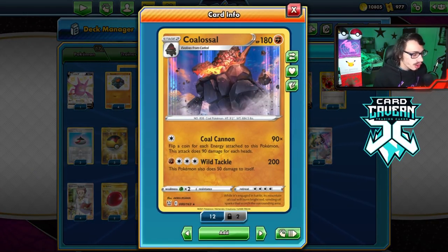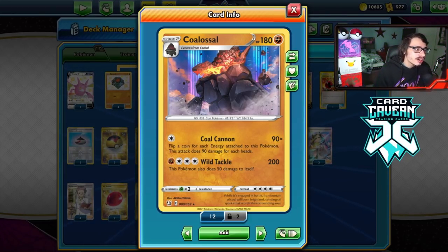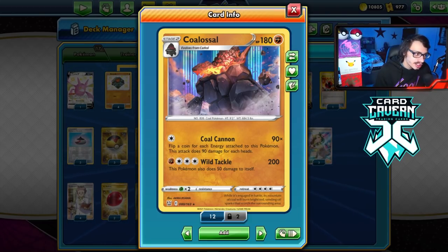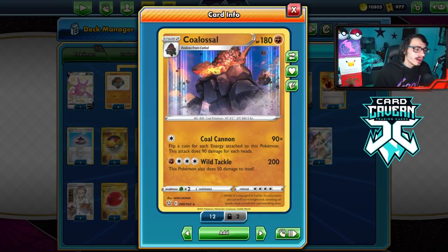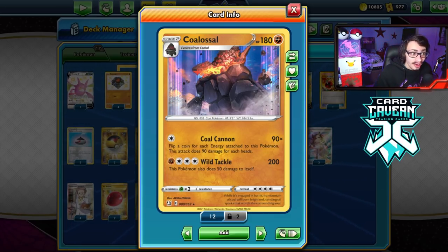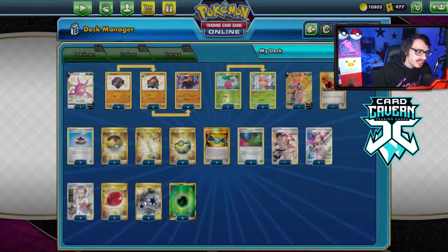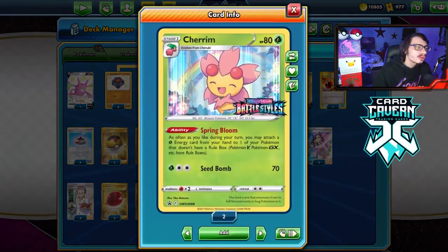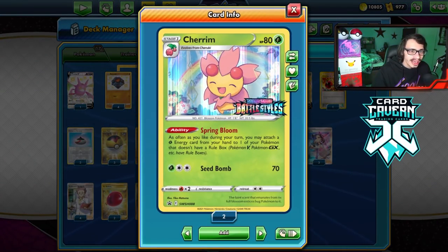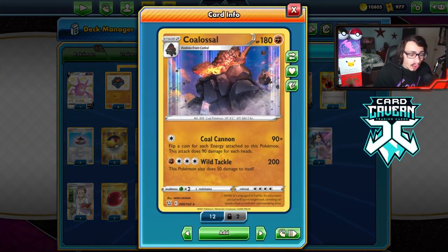This deck is awesome. Colossal has the attack Coal Cannon, which does 90 damage. You flip a coin for each energy on this Pokémon, and it does 90 damage for each head — that is very powerful. 90 for each head is a lot of damage; if you flip three heads, that is 270 damage. We can use cards like Twin Energy to increase the damage output, and Glimwood Tangle to reflip. But now we also have Cherim, which can allow us to accelerate energy to the Colossal to make it easier to pull off full cannons.